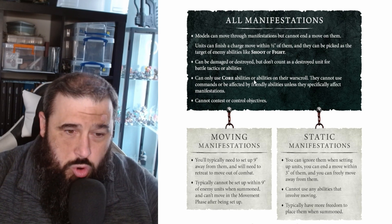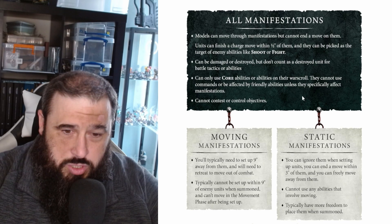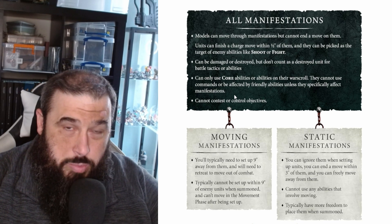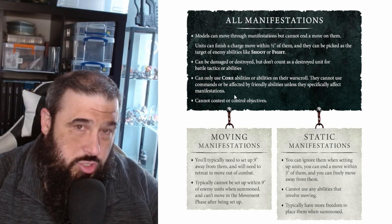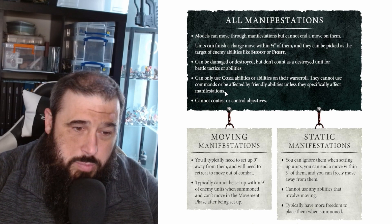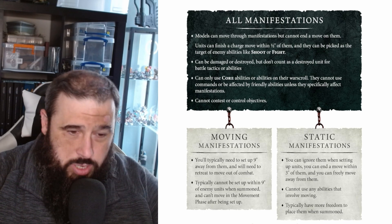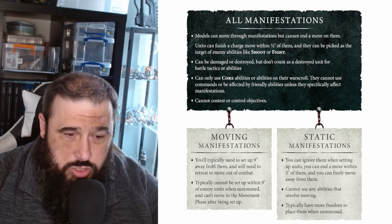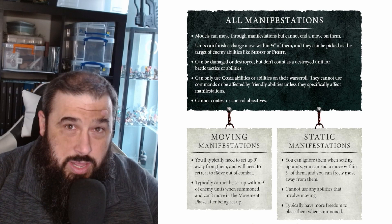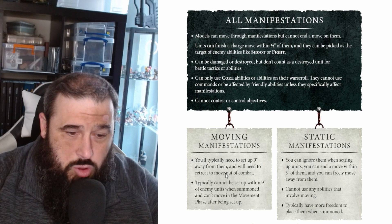You can only use core abilities or abilities on their war scroll - they cannot use commands or be affected by friendly abilities unless those specifically affect manifestations. I imagine there are probably going to be some models like priests and wizards that will have a certain affinity to manifestations and will be able to do some skullduggery with them. They also cannot contest or control objectives. For movement, you'll typically need to set up 9 inches away from enemy units, just like any other enemy unit, and will need to retreat or move out of combat.